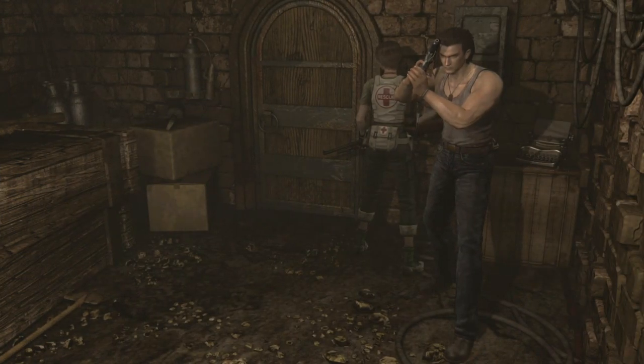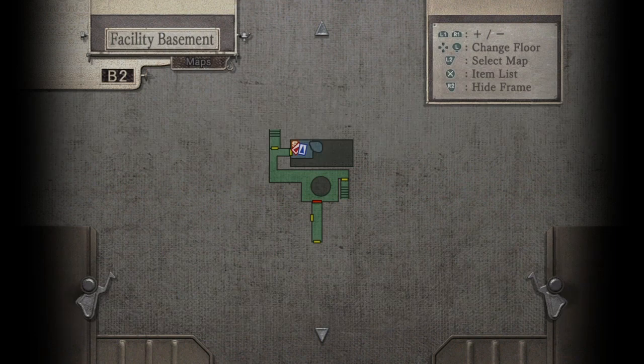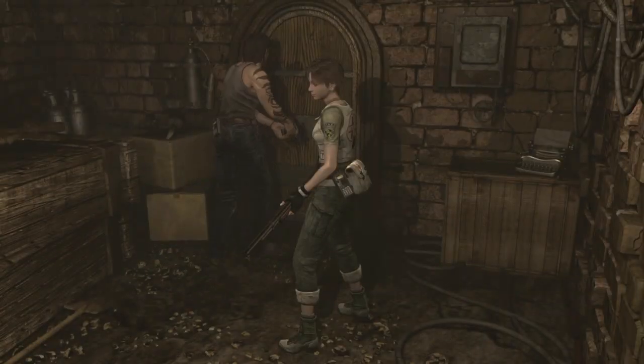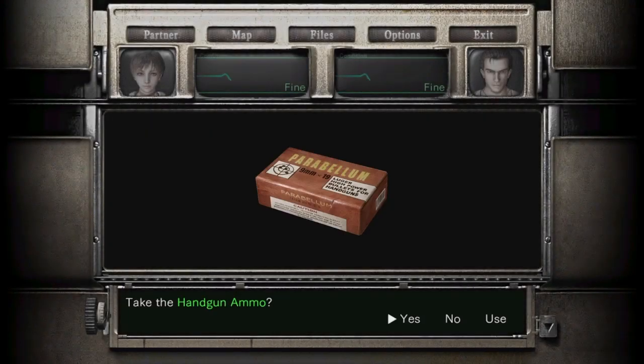Hey guys, welcome back to Let's Play Resident Evil Zero. It's been quite a while since the last episode - I don't even remember the buttons. So what I believe happened last time was that we made our way to the basement, fought off a couple hunters, collected the water key, and now our main objective is to collect all of the stone tablets so we can make our way out of the facility through the third floor.